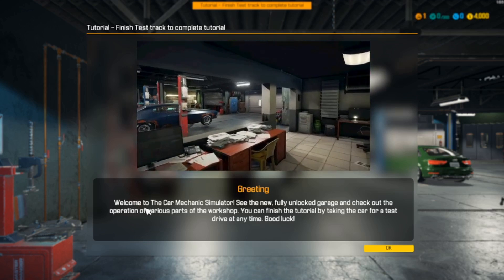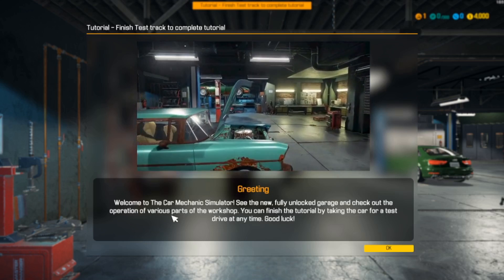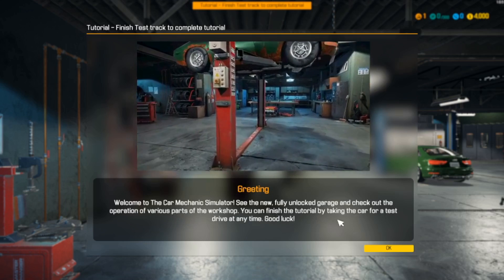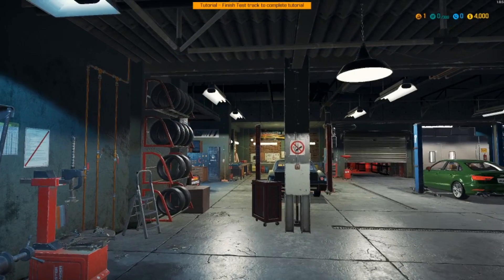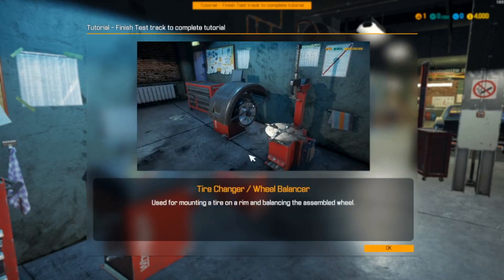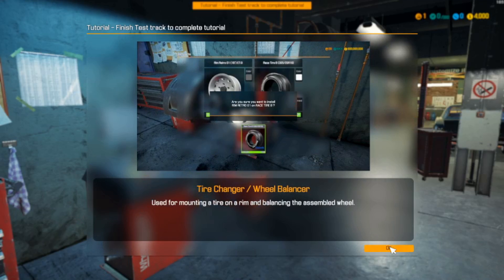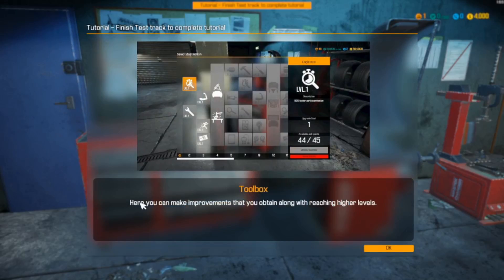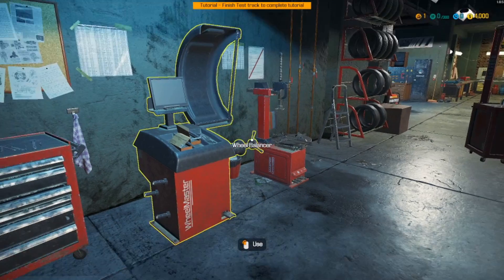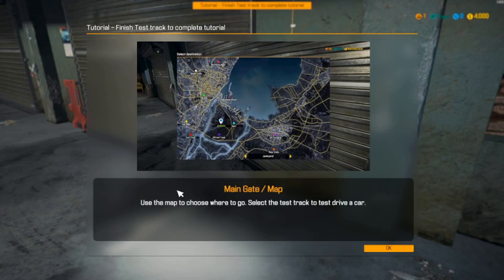Welcome to Car Mechanics Simulator - see the new fully unlocked garage and check out the operation of various parts of the workshop. You can finish the tutorial by taking the car for a test drive at any time. Now we've got the tire section - it's going to tell us how to change tires, mount a tire on the rim, and balance the assembly. And this is your toolbox, where you upgrade your stuff and make improvements as you reach higher levels. This is also where you access the map and everything.